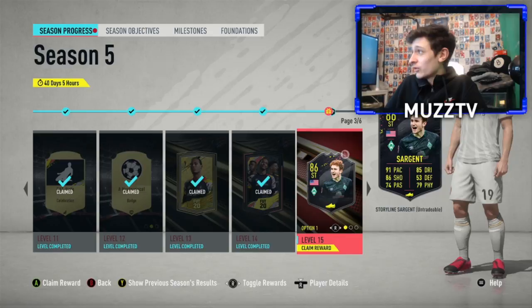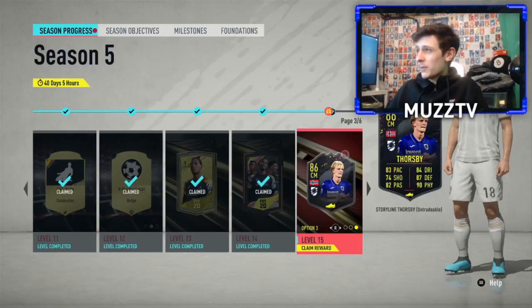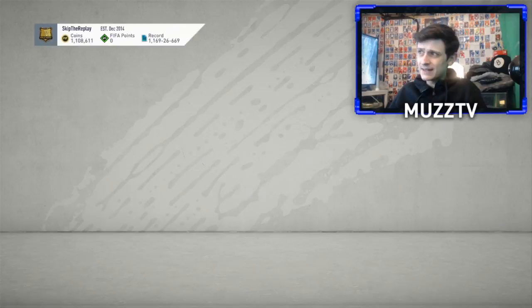I was looking at all three options and the first two both had three-star skill, three-star weak foot and were both attackers. I thought I'd go for Thorsby from the Serie A instead - let's see how he does. So option number three, Mr. Thorsby - he plays for Sampdoria, he's gonna be hard to link in a hybrid but maybe fits nicely in a Serie A team.